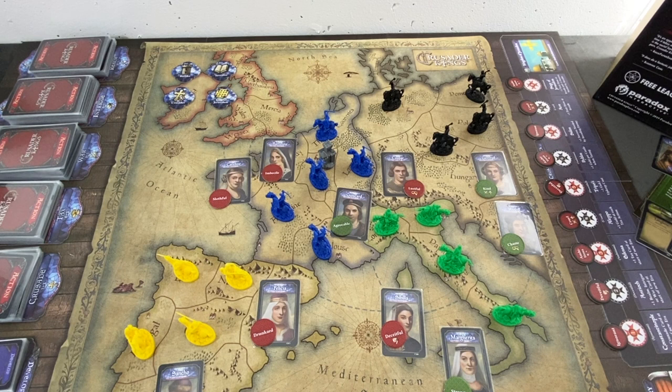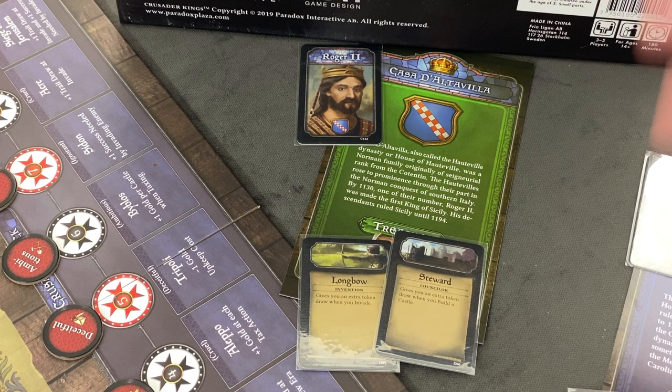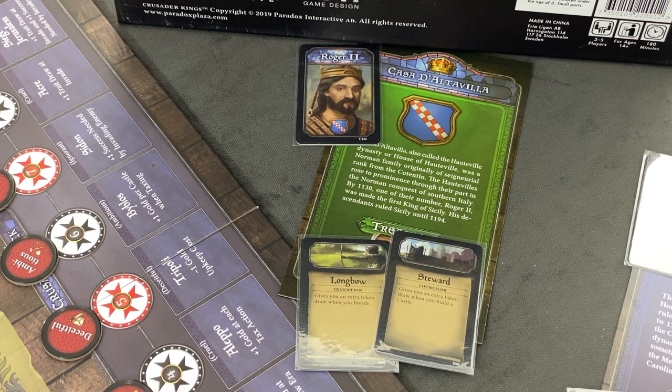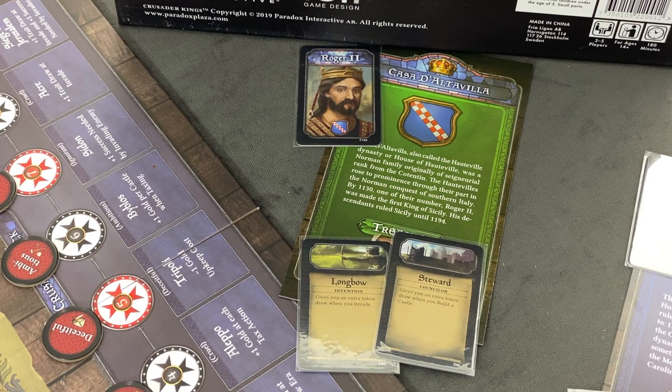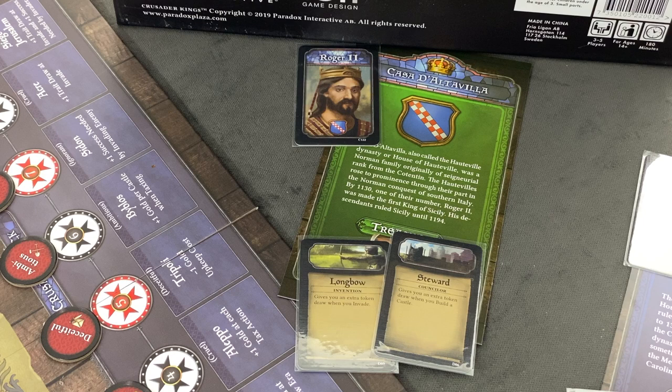I'm on the right-hand side. Speaking about the other factions, we have Italy - Casa da Altavilla with Roger the Second. I'm not 100% sure if I have chosen the right king for this specific scenario, but it doesn't really matter which king you are. The scenario tells you which trade tokens you're putting into each of those decks. You're not rolling dice - you're pulling chips out of a bag, and you're in control of how that bag will look.